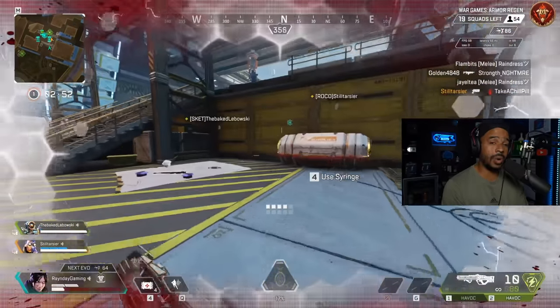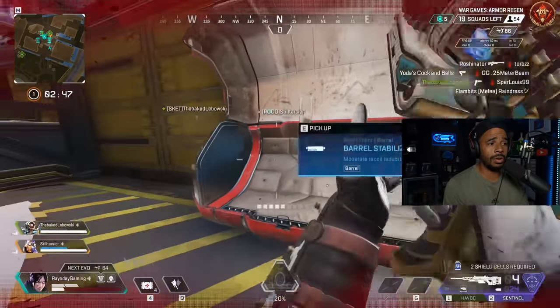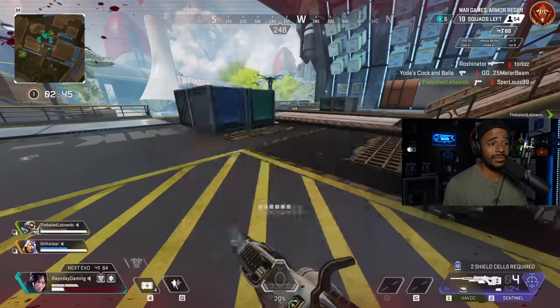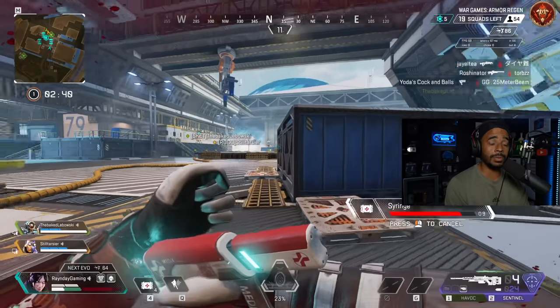So legends that can disengage well — think Wraith, think Octane, think Pathfinder. Maybe even Gibraltar, because if you're across the court and you have 12 seconds before your bubble goes down, you just throw that bubble up and your armor's already back. They would have to push you within that. So consider that when you're playing this mode.